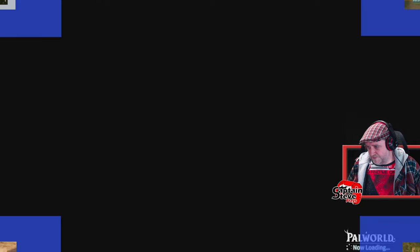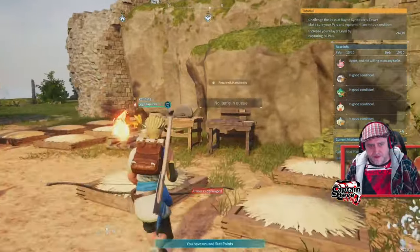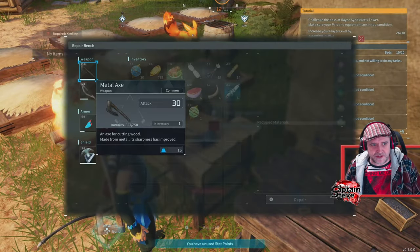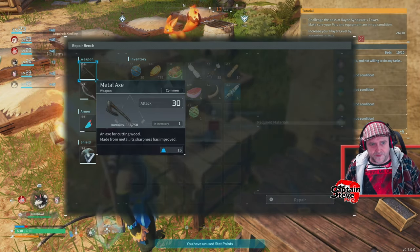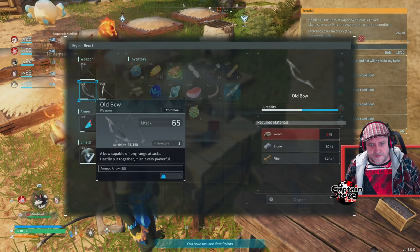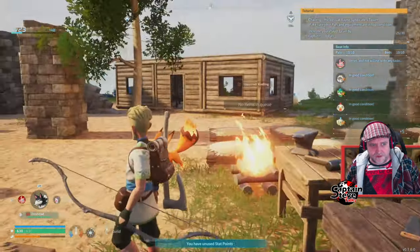Escape! While I'm back at base, we may as well do some repairs to my armour. This is a repair bench. Armour — select that — repair. That's under repair. Might as well repair this as well. Oh, we haven't got enough wood. Well, that's my armour fixed anyway.